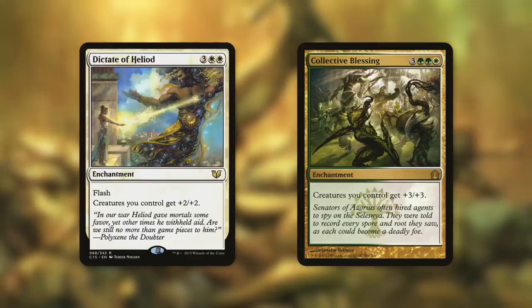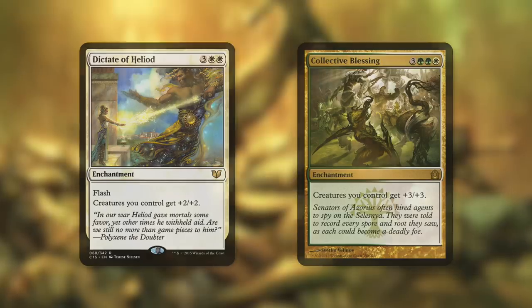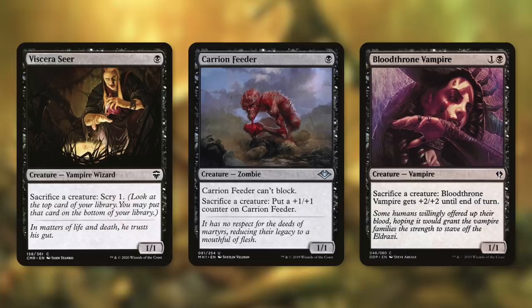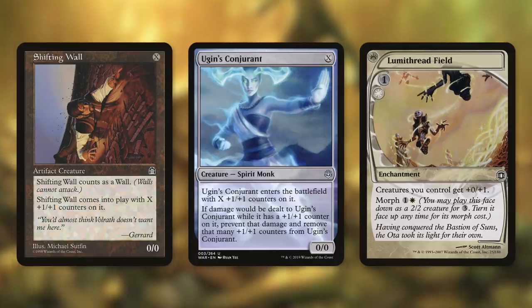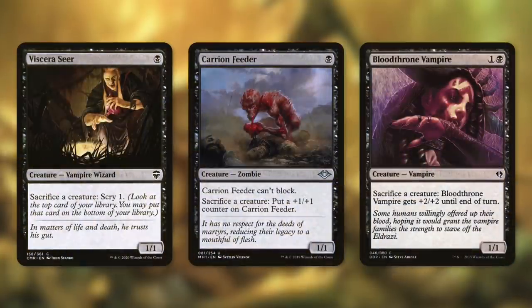Once we're set up with two quote-unquote free-to-cast creatures and we have enough toughness anthems in play, we need our last piece — a free sacrifice outlet with things like Viserys Seer, Carrion Feeder, and Bloodthrone Vampire. Viserys Seer is a fantastic free sacrifice outlet that says sacrifice a creature, scry one. Say we've got Shifting Wall and Ugin's Conjurant — both are 0/0 creatures that cost X. If we even just have one toughness anthem in play, they're going to be 0/1s. So we sacrifice the one in play to get the other one back from our graveyard, then we cast the other one for free, then we sacrifice that one to get the other one back, and so on. With Viserys Seer, we are scrying one as many times as we want to get to the exact card that we need. This is essentially an infinite loop of sacrificing, casting, and creatures entering the battlefield.